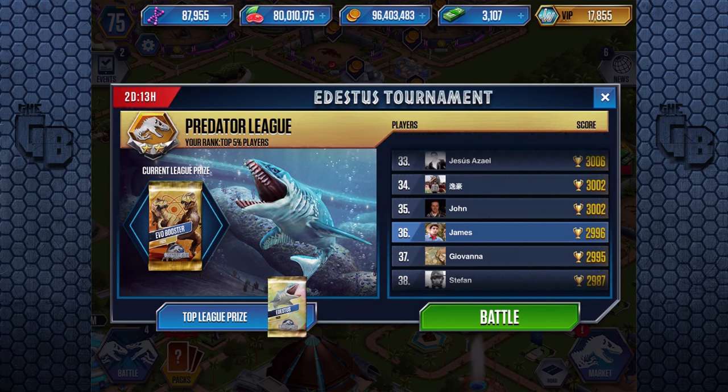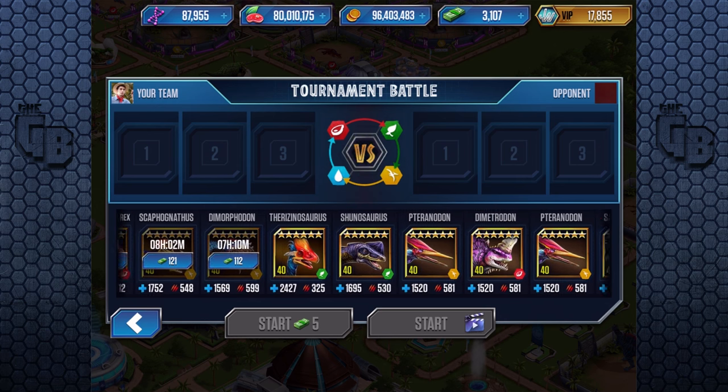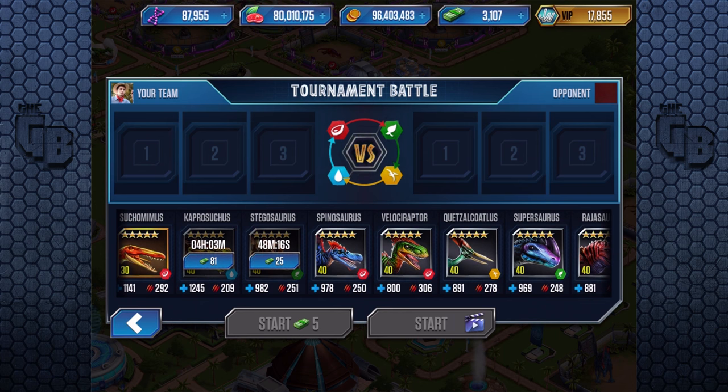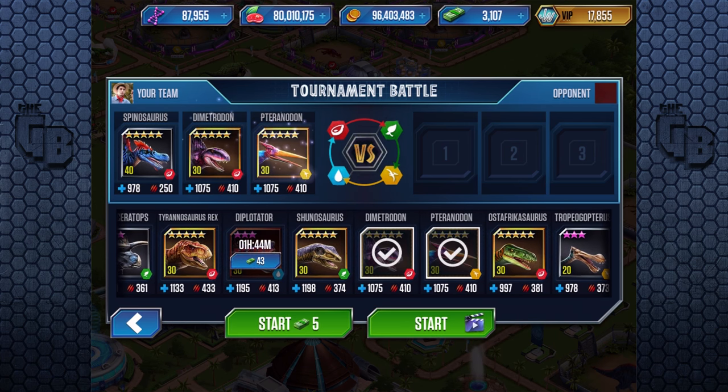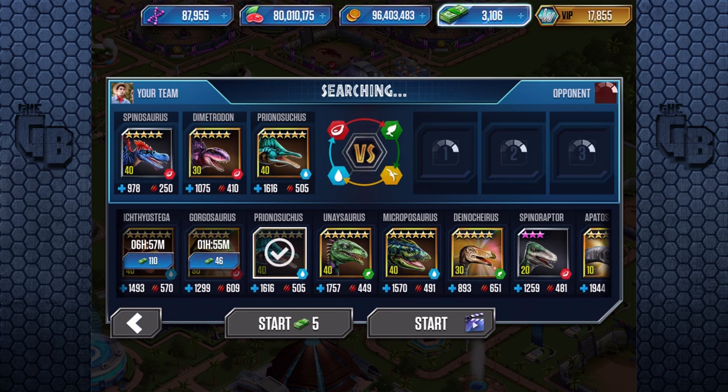We'll do one battle on this. They've also changed this — it used to be so random. You'd go up against level 10 legendaries one battle and then level 40 VIP creatures the next. I'll also go over what VIP creatures are available now and my thoughts on what I really should be doing with my VIP points, because now they've changed it — they've made it better.